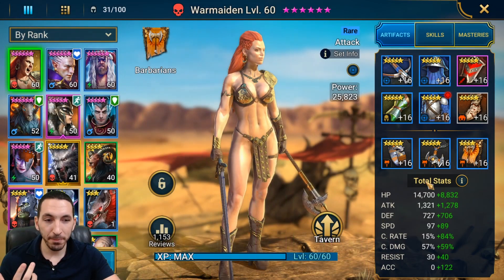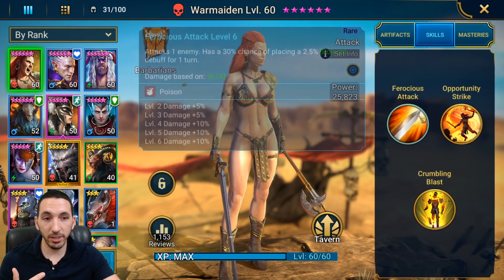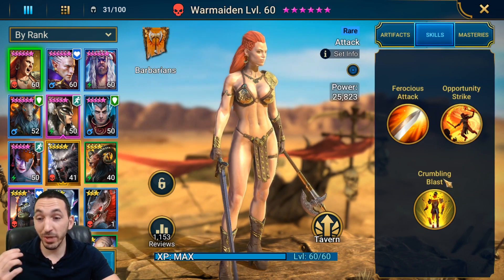Her stats are 23,000 health, 2.6K attack, speed at 186 — which is very good, quite fast for a free-to-play account — 99% critical rate, 116 critical damage, and accuracy at 122. Her skills are fully maxed out because you can farm War Maiden from the campaign.